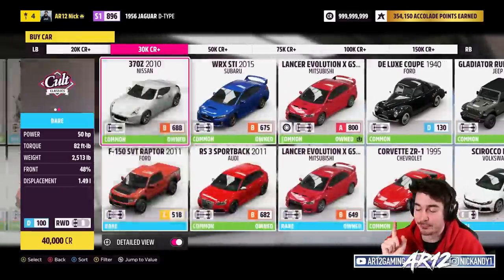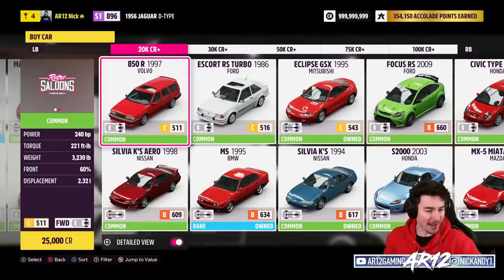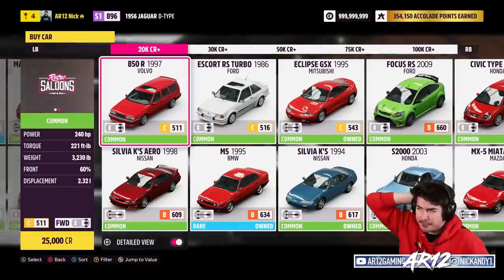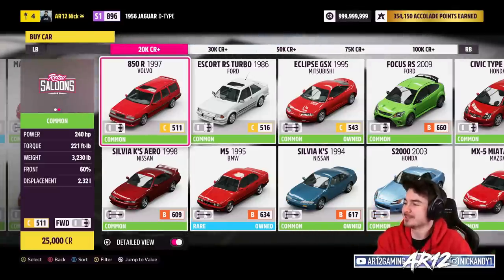I've got 175k to build anything. Somebody in chat says Volvo. The Volvo 850R is 25,000 credits — it would have to be an A-class on-road build. We are building the ultimate sleeper car.